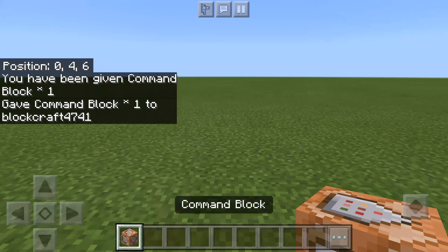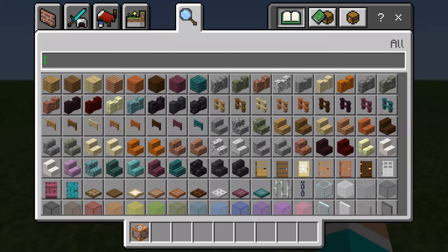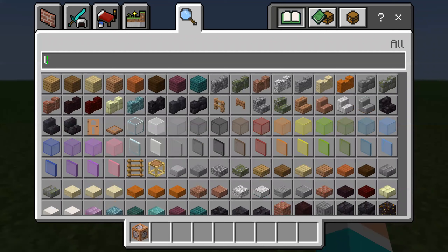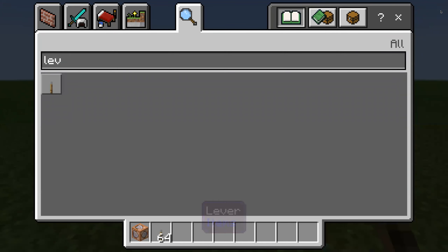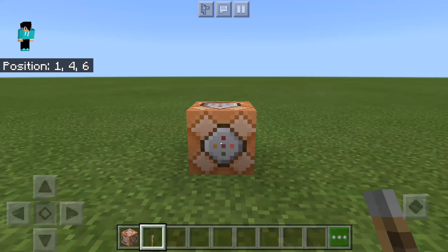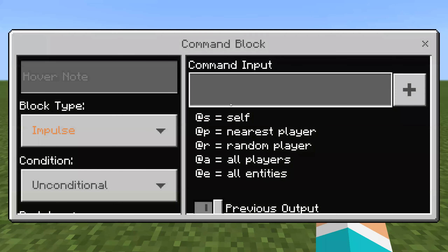Now you're going to need to place it down. You'll need to get a lever — a button works too. Crouch and place the lever on. Then you click on it. You can only type in command blocks if you're in creative mode. Even if you have chats on and you're in survival, you can only do it in creative mode.